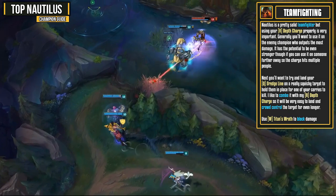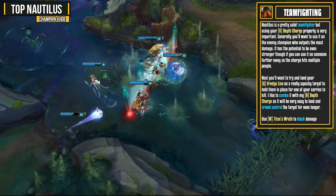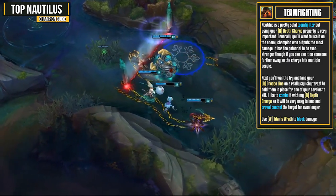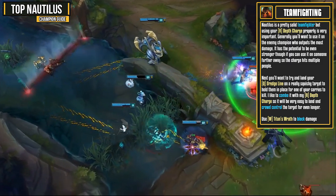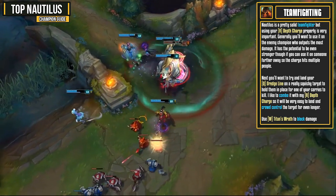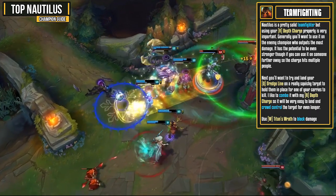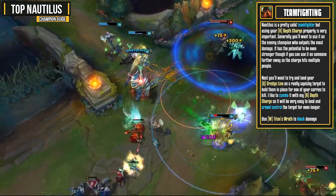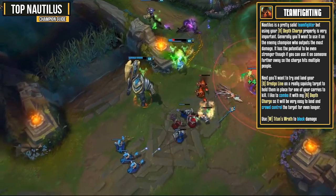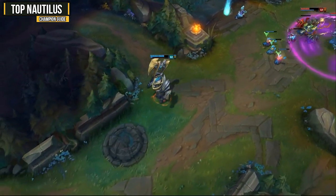Nautilus is a pretty solid team fighter but using Depth Charge properly is very important. Generally you want to use it on the enemy champion who outputs the most damage. It has the potential to be even stronger if you can get it on somebody farther away so the charge hits multiple people. Try to land your Dredge Line on a really squishy target to hold them in place for one of your carries to delete. Combo it with Depth Charge so it's easy to land and crowd control the target for even longer. Then use Titan's Wrath to block damage and Riptide to slow multiple targets.